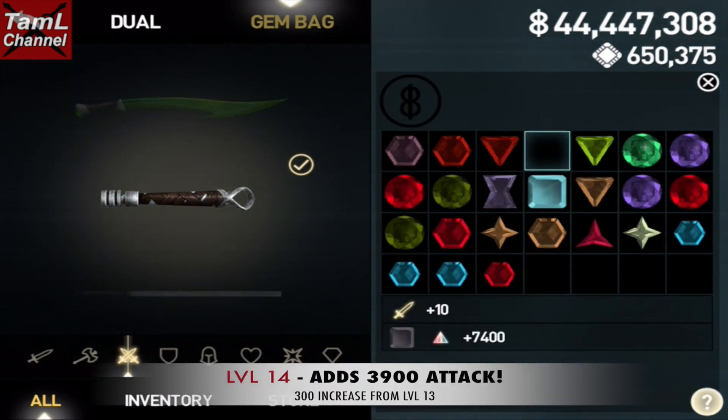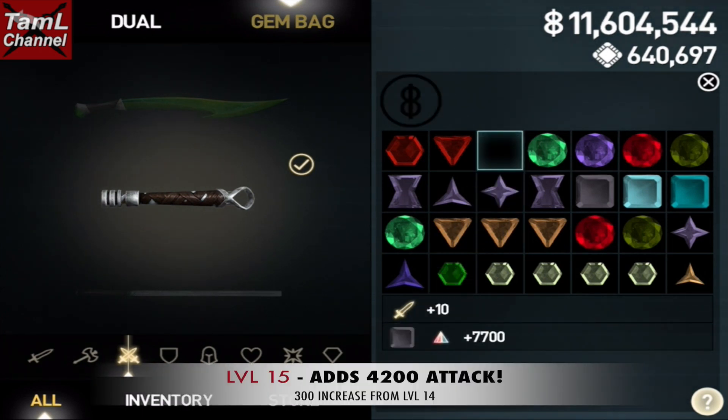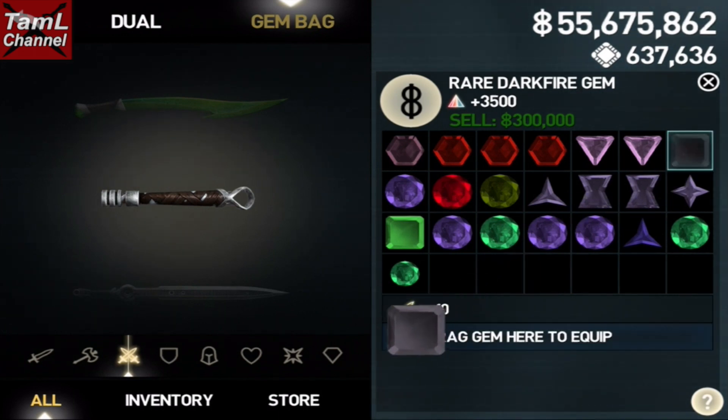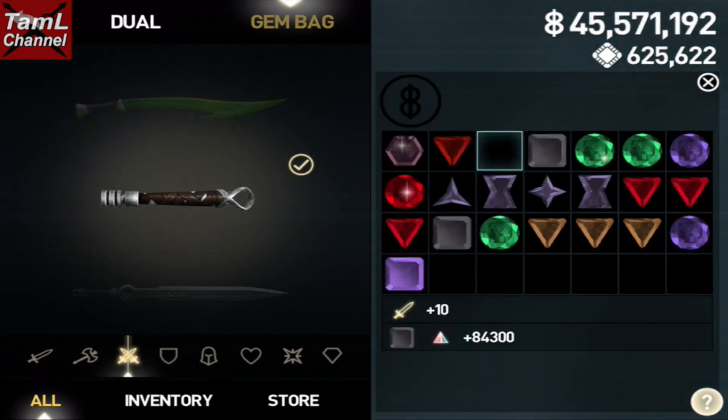At level 14 it's 3900 attack. You'll see that you can use any element attack gem and this applies. At level 15 it's 4200 attack and level 16 it's 4500 attack, so the 300 increase each level remains.